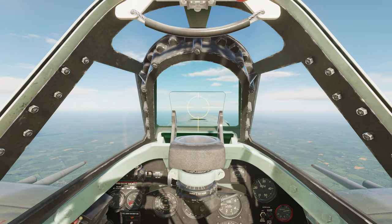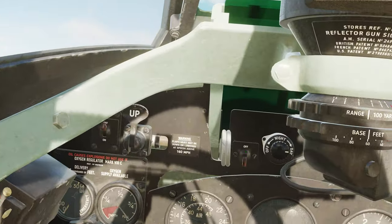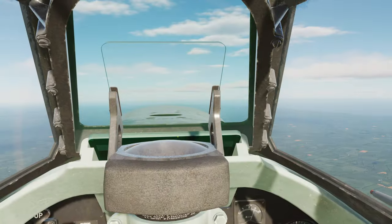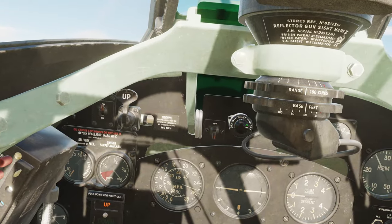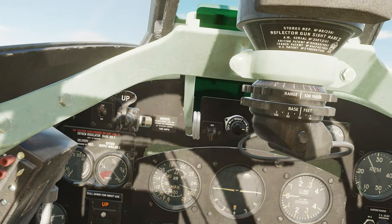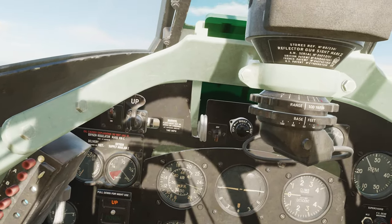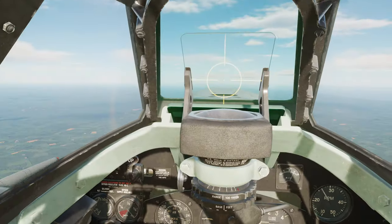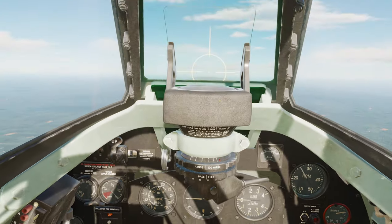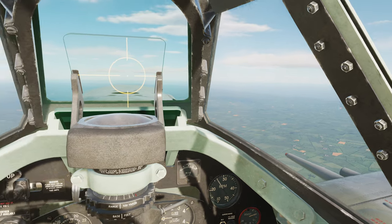This thing doesn't have deep magazines, so you want to use controlled bursts as you engage air targets. The gun sight is a fixed reticle gun sight. Right here behind the gun sight on the instrument panel, you have a power switch that will turn on and off the reflector sight, and a knob to its immediate right to dim the reticle accordingly for night missions, dawn patrol, midday, whatever — that's your dimming adjustment for the gun sight.